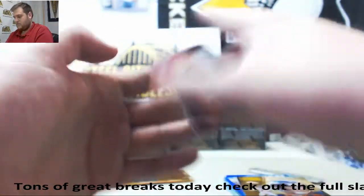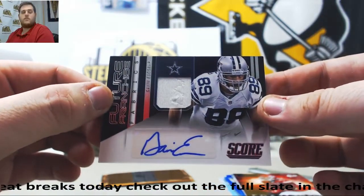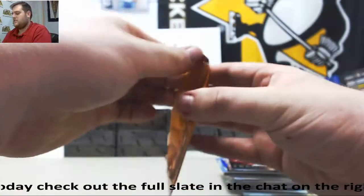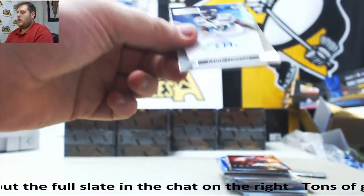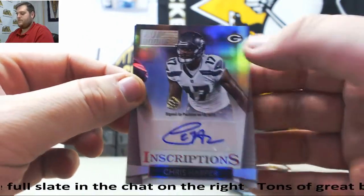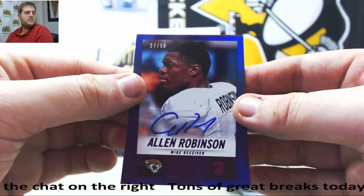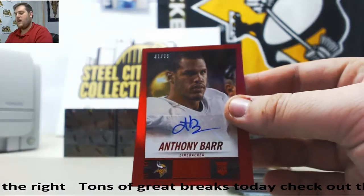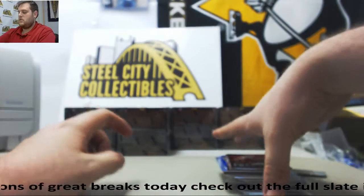Elway out of 50. Gavin Escobar — Jersey Swatch Auto for the Dallas Cowboys. For the Packers, Chris Harper. Nice 27 of 50 rookie auto for the Jags — Allen Robinson, 27 of 50. And 41 of 75 — nice pull for Minnesota, Anthony Barr, linebacker.